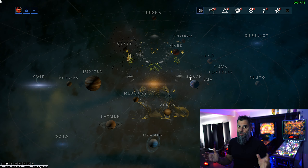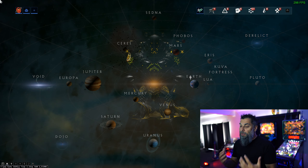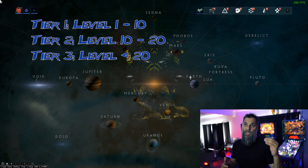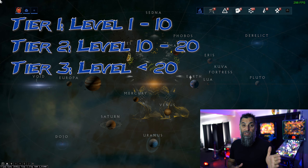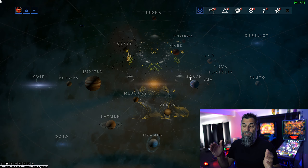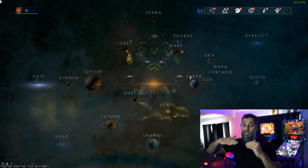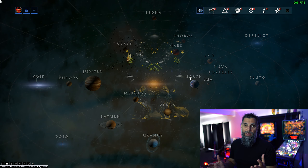The general rule — and this isn't a locked-in rule, it does fluctuate a little bit — but the general rule is tier 1 is anything from level 1 to 10, tier 2 is anything from 10 to 20, and tier 3 is anything from 20 and above. There are some missions that break these rules and go outside that, but for the vast majority, that's what you're playing with.